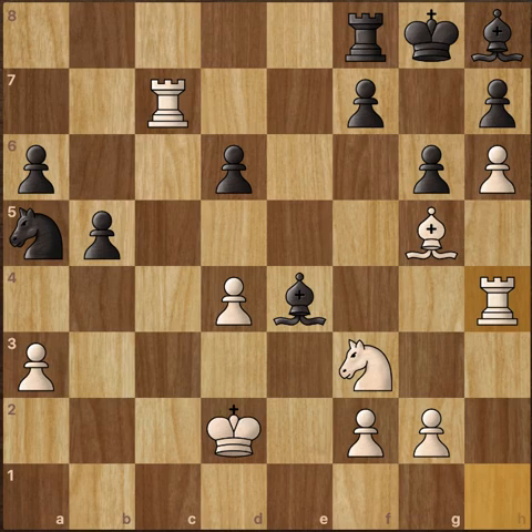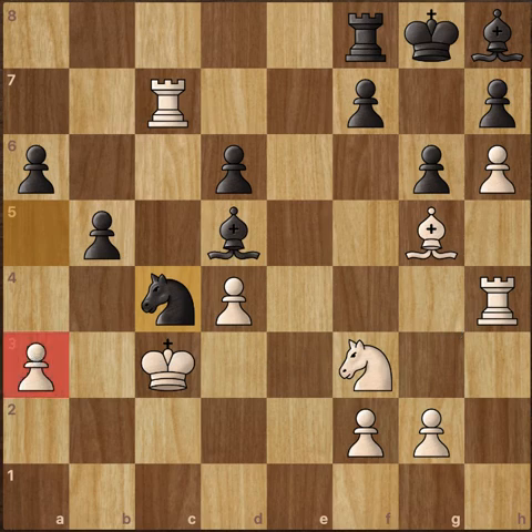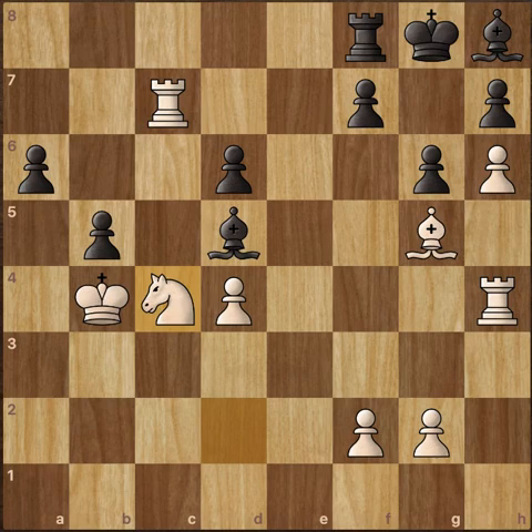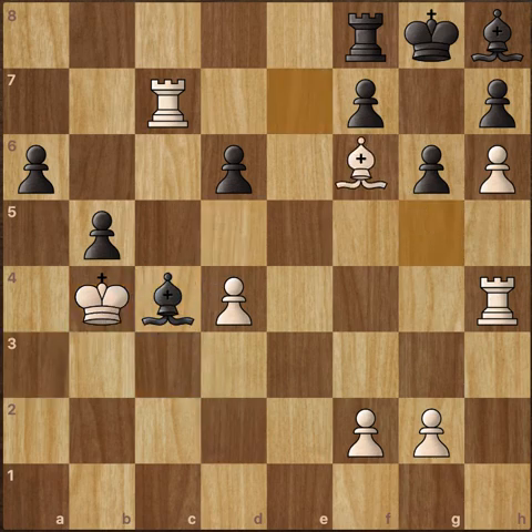Rook to h4 attacking the Bishop on e4, and now Bishop back to d5. King to c3, bringing the King into the action, and now Knight to c4. This Knight to c4 move is attacking the a3 pawn. Knight to d2 and now Knight takes a3. King to b4, Knight to c4, and now Knight takes c4 giving up the a3 pawn. Knight goes back, Knight captures, Bishop captures, and now just Bishop to e7.